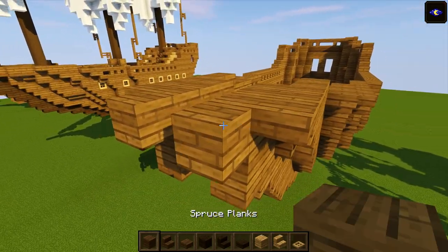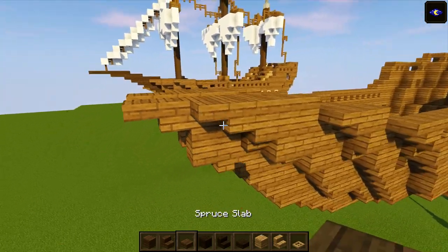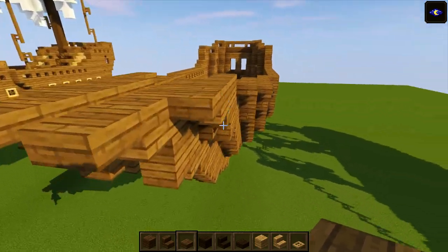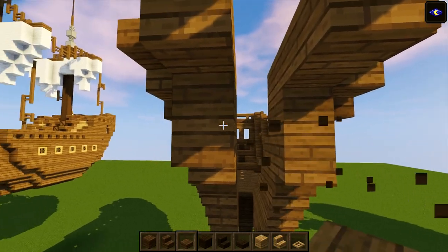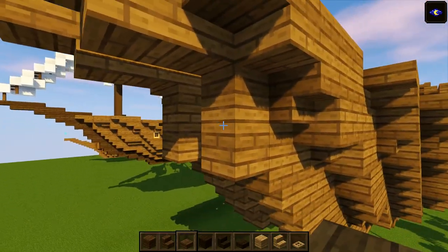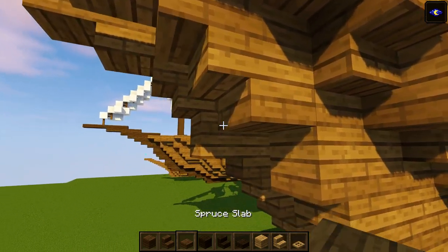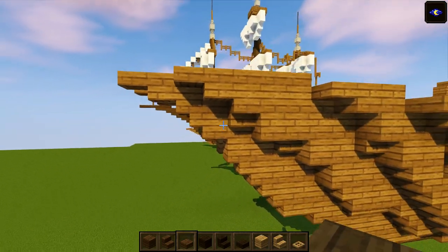At the very front, place a full block then a slab poking out. Adjust the bottom: break the block, put in a stair and maybe a slab instead of a full block underneath — that looks pretty good.